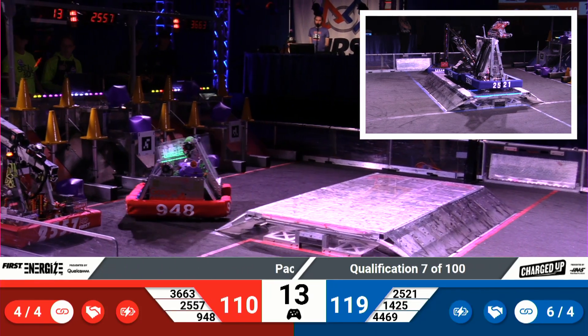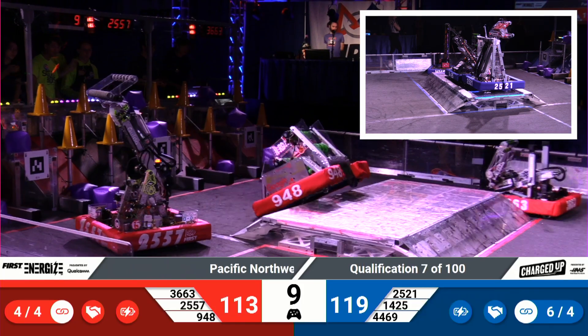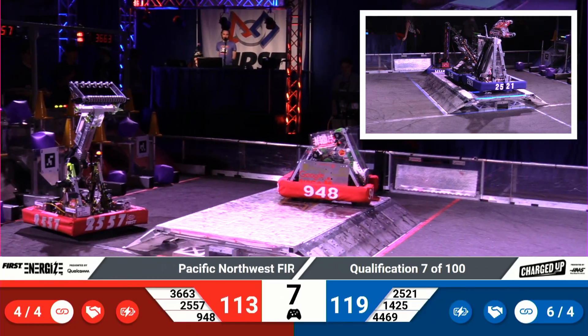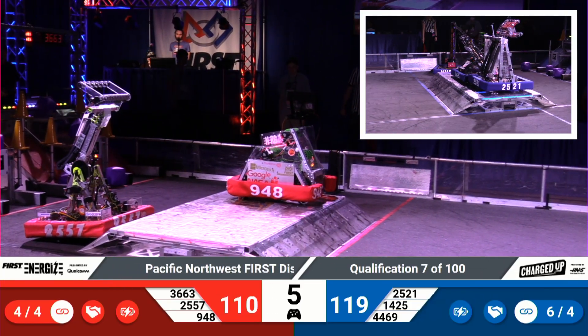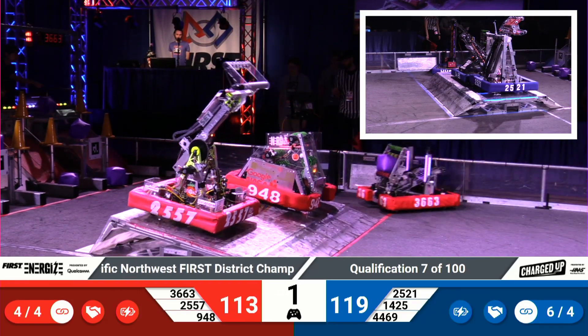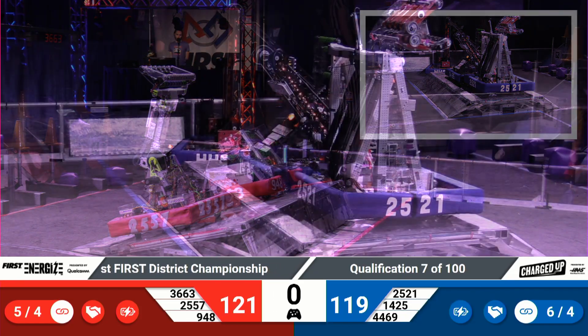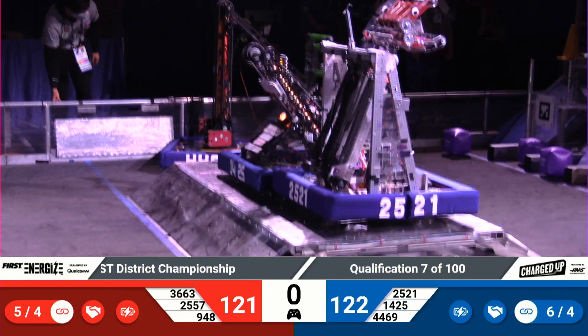Two blue robots balanced — 20-point endgame potential there if they can stay there. Now with 10 seconds left to play, we'll see what the red alliance has in store. There's NRG up on the platform. Docton engaged. Soda looking to join — up they go. Three, two, one. Buzzer sounds, and it's not engaged, and they'll start rolling, rolling, rolling back to the field of play.